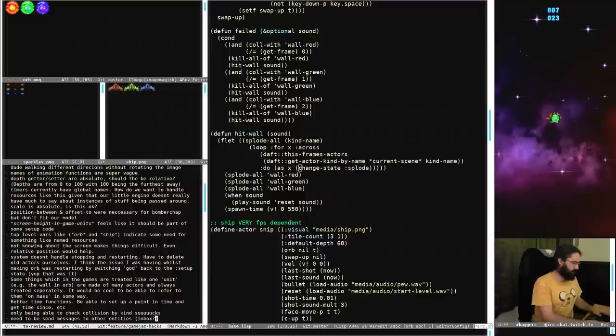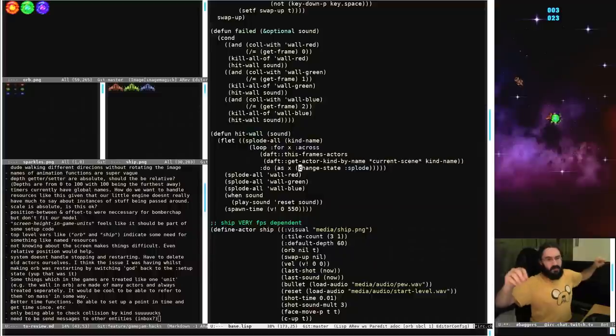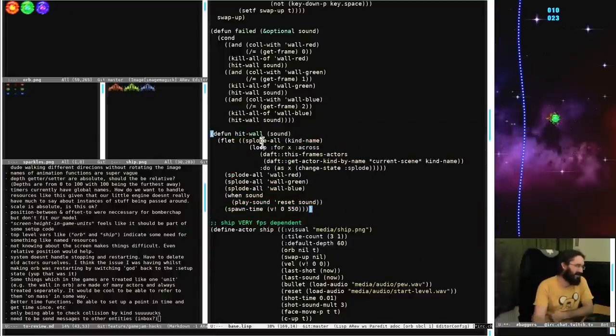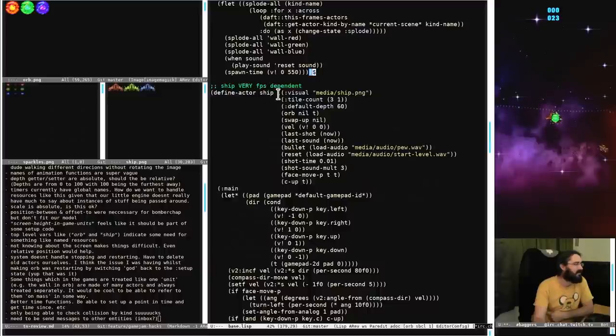The messaging wouldn't need to be as dramatic if we had the ability to group things together like we talked about earlier - because then when one of the wall actors dies it can share that information among all members of the collective, and they could all respond and kill themselves. Then it just kills all the walls currently there, plays a sound, and respawns the ship. That's basically the whole flow.